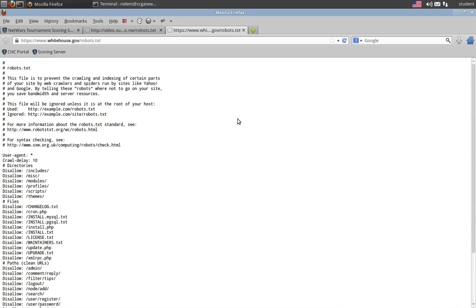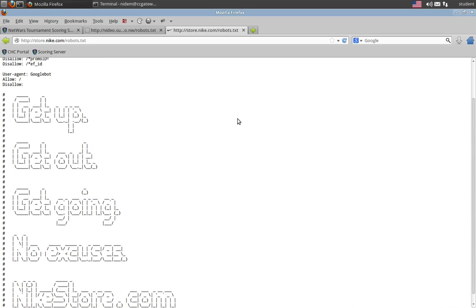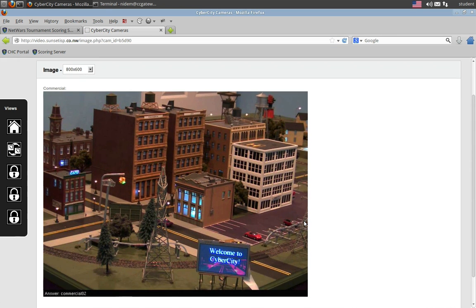And then, of course, we've got these big companies who've got advertising on absolutely everything. I thought some things were sacred, but apparently robots.txt is not one of them. So if we go to the Nike store's robots.txt and just crawl it, it says 'Get up, get out, get going. No excuses. Nikestore.com.' Kind of funny that they would put advertising on that, but I guess maybe I just shouldn't be surprised. So we found our URL — let's grab it, paste it in, and take a peek at the commercial quadrant of Cyber City.